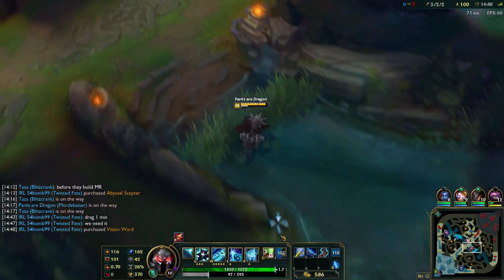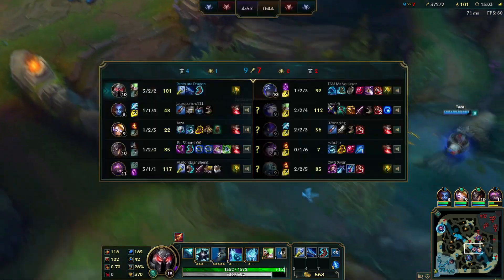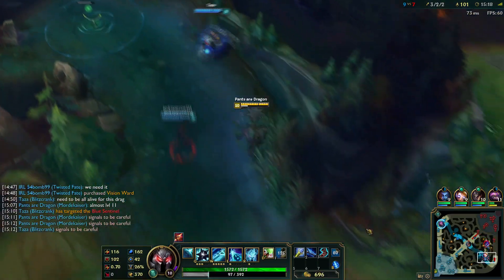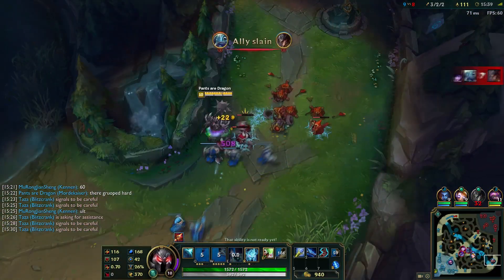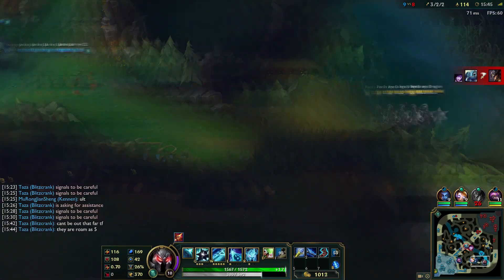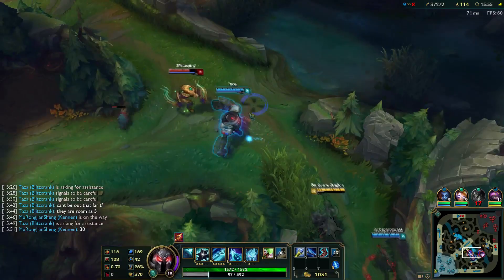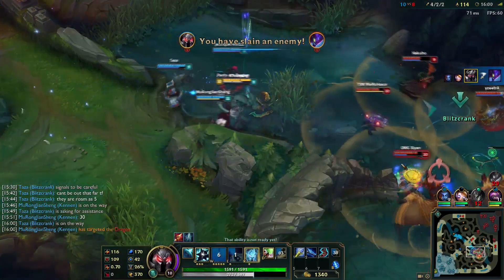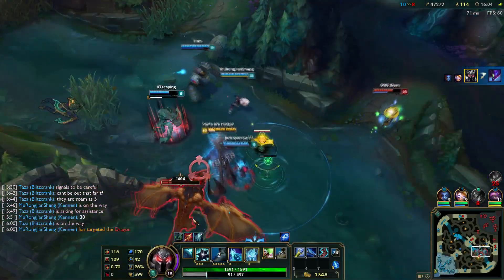After that failed cannon ultimate, we're trying to wait for dragon and find some farm on the map, since dragon is really core to get on Mordekaiser for sieging the enemy base. Our Twisted Fate gets caught out and dies, so we can't easily do this dragon. We try anyway even though it's a 4v5, which is not recommended. But luckily we catch Kha'Zix and get his clone, so now we can fight 5v4. If this didn't happen, the game would have definitely gone much longer.